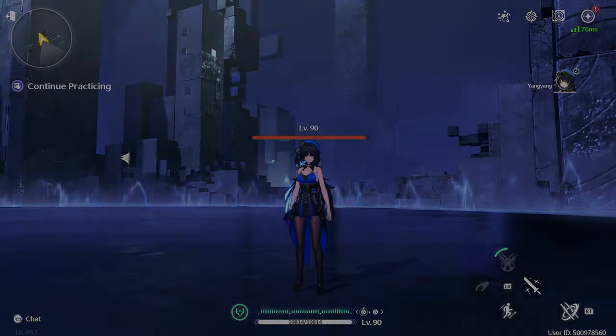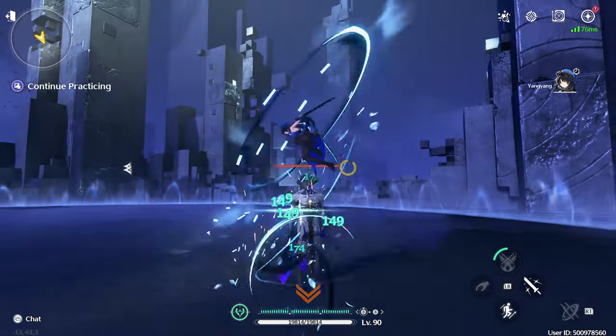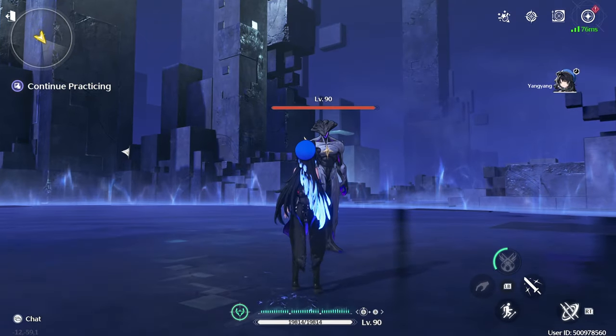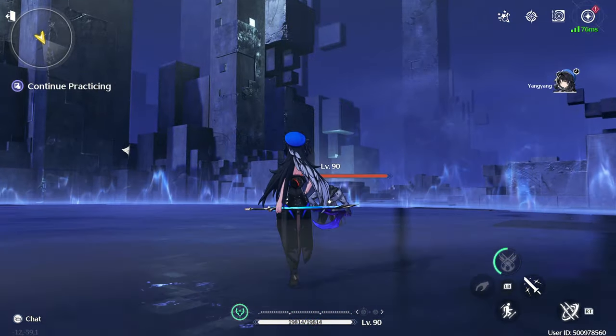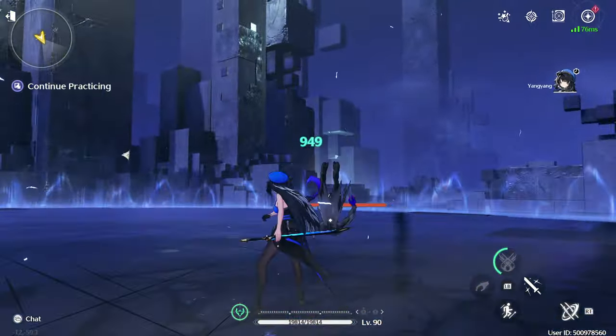While in possession of three stacks of melody, her forte circuit, Echoing Feathers, will change her charge attack into Stormy Strike, sending herself and enemies hit airborne. While in possession of three stacks of melody and airborne, using a basic attack will trigger her forte circuit's Feather Release technique, consuming all melody stacks to deal massive damage to the surrounding targets, delivering a final blow upon landing.